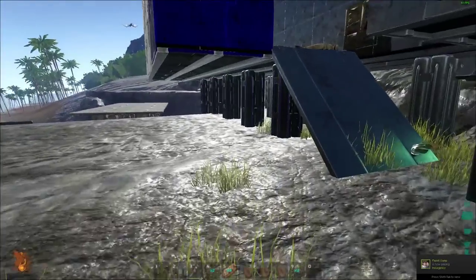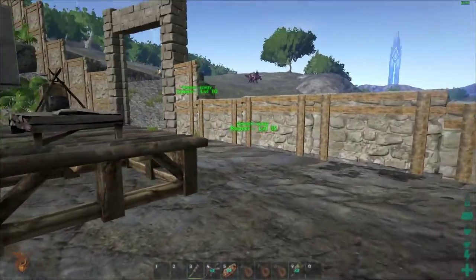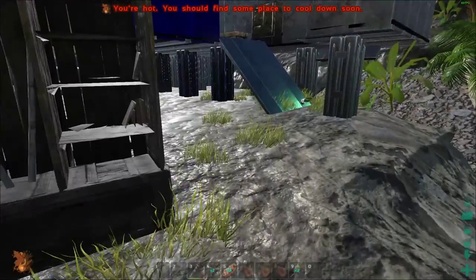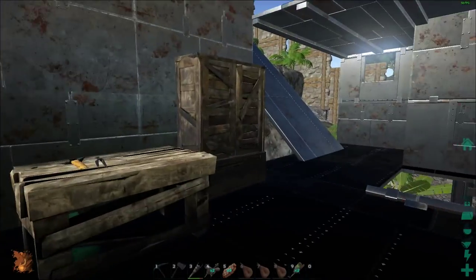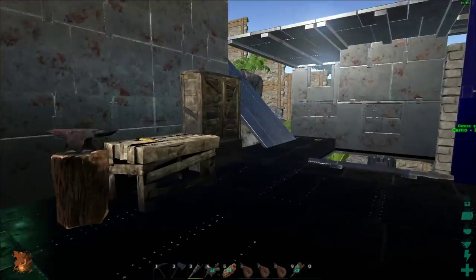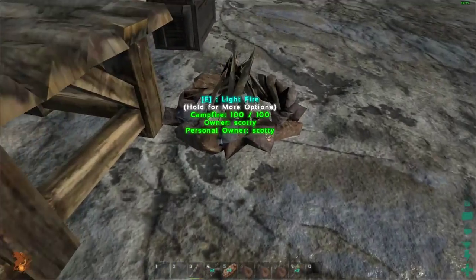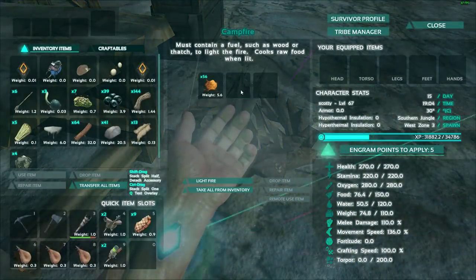Hi guys, UbitGaming here, and today we're playing some ARK Survival, checking out the new patch and the three new things they've added. I believe it's only three things: a narco berry trap, a sound trap like an alarm, and an industrial cooking grill. Obviously with the grill you can cook more meat than just two, which is all you can do inside a normal fire.